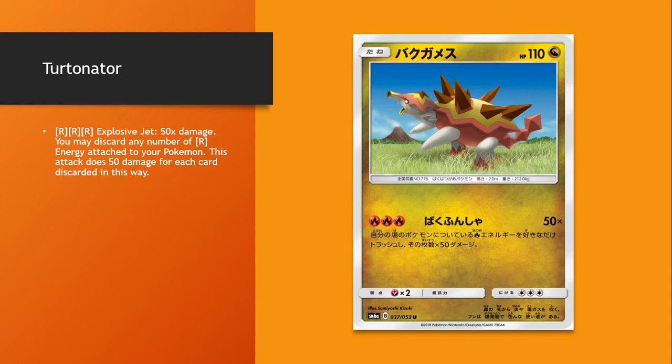This Pokémon looks like it could be the best attacker coming out of this set. You think about it and there's some serious potential coming out of this card. I'm not 100% sold on it, but turn 1 Kiawe, turn 3 — 200, 250, 300 damage. That's more than Nightmarch. We'll see — it's definitely something a lot of people will try out.